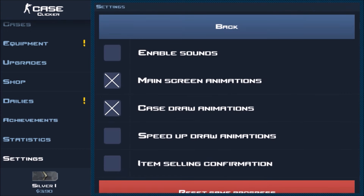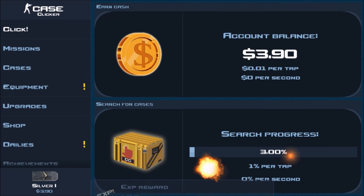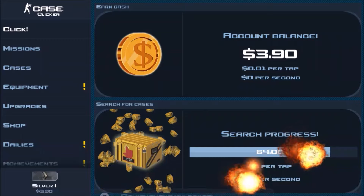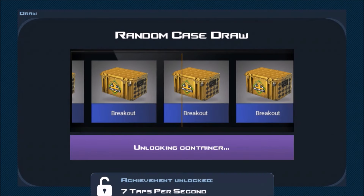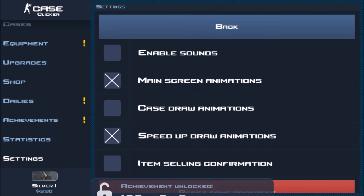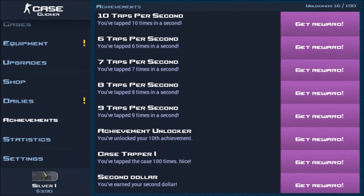If you don't like watching the case go by, you can speed up draw animations. When you tap here to get a case and tap really fast, that can also get you achievements for taps per second. When you tap for a case you only get 1% per tap at the beginning. If you don't like watching it, go to settings and uncheck the case draw animations — now look how many you've gotten just by tapping.